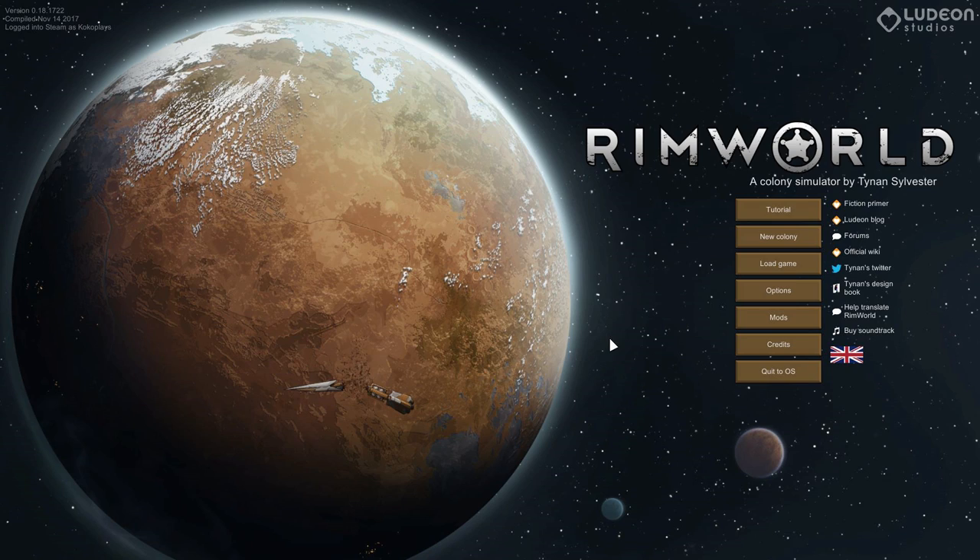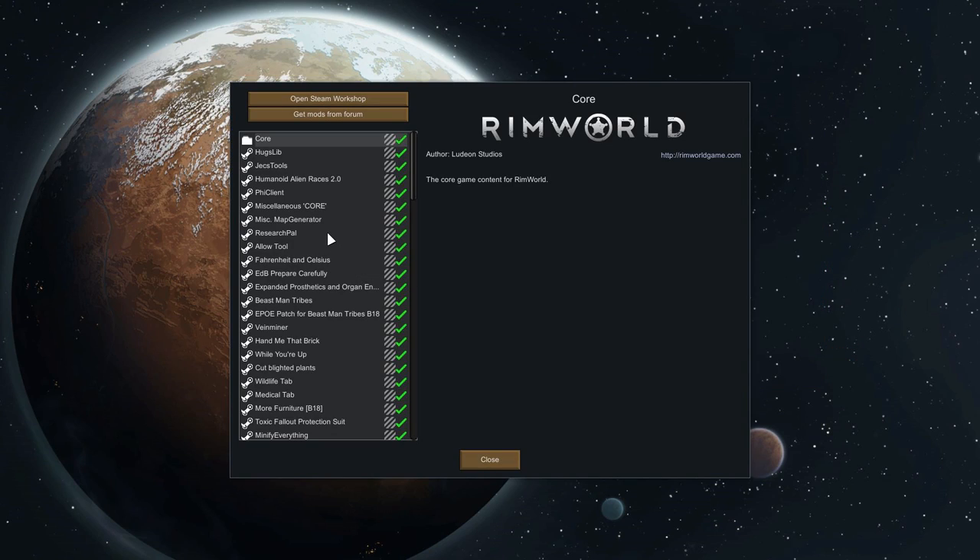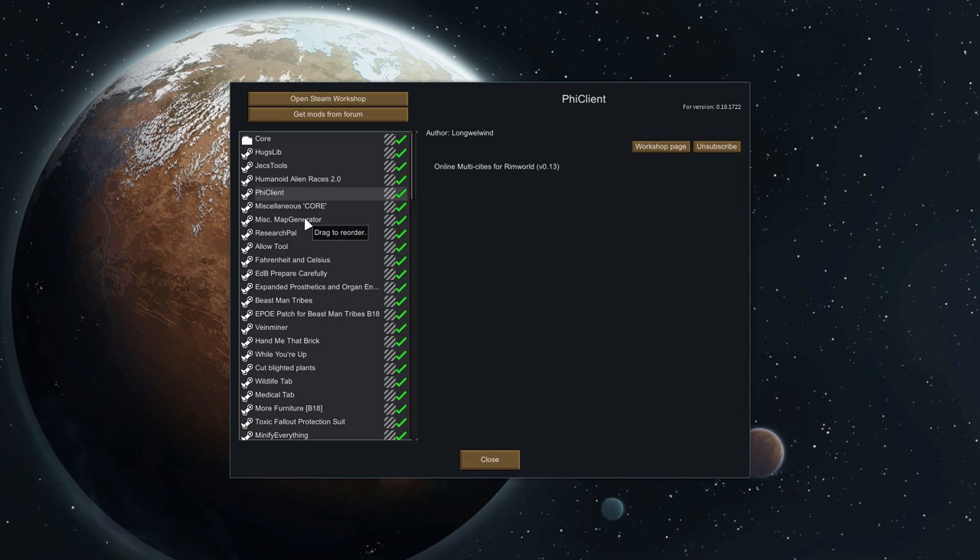Hey guys, I'm Kirko. Welcome to RimWorld. This time around we're gonna be playing in co-op with my buddy Nemo. Say hi Nemo. Hello coconuts. We're gonna be playing co-op RimWorld and that's probably gonna end up badly. But if you don't know how that works, you need the Fi client that lets you send some items in between the bases and colonists.